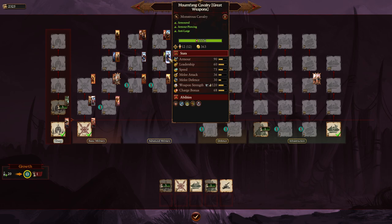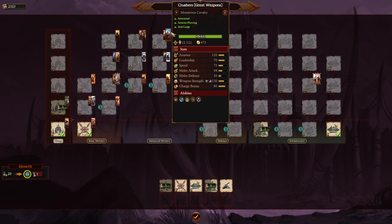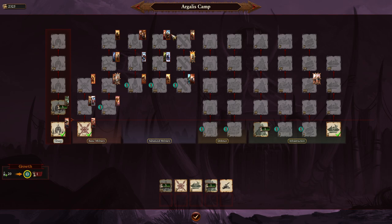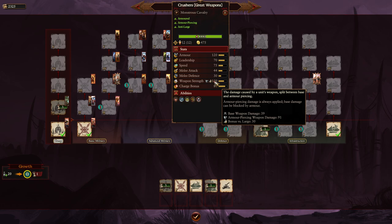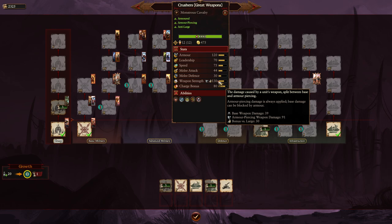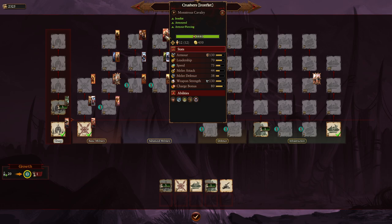At the top of the cavalry line you have Crushers with Iron Fist and Crushers with Great Weapons. Great weapons are almost always better for armor piercing, and the great weapons variant gets a bonus versus large. However, I prefer Crushers with Iron Fist because the shield lets you charge into archers without trouble. Both variants are heavily armored and will deal a lot of damage before dying.